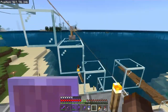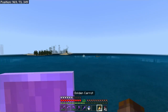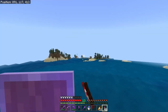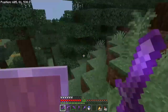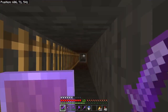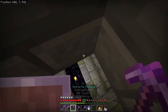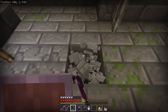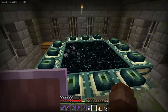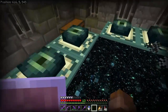I flew all the way to the second village, and right at the back of the village, behind a tree, I have a ladder that goes down to the end portal. This stronghold is actually pretty cool — if I break this block, I'm actually at Y-level 2, so that's really low. I went to the end and there is a lot of lag.